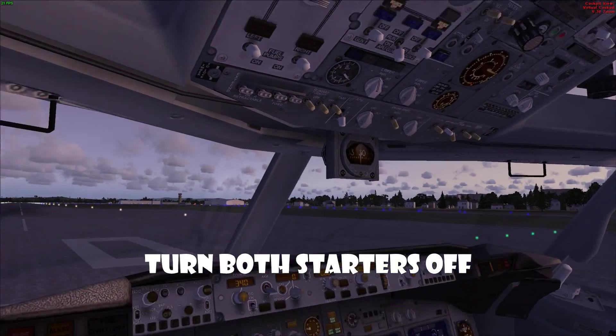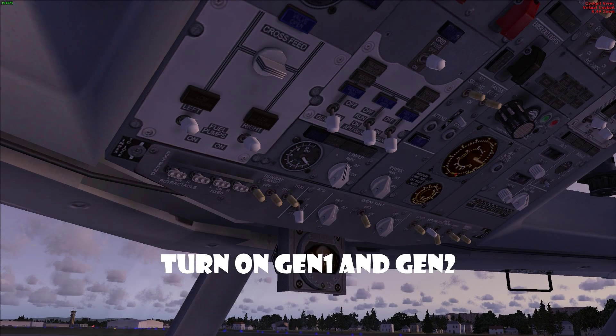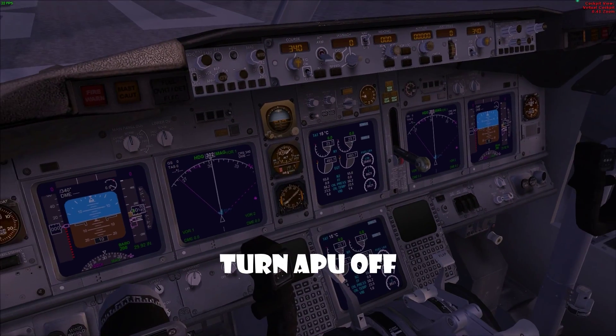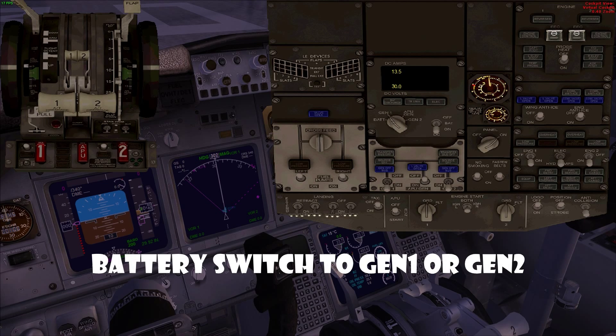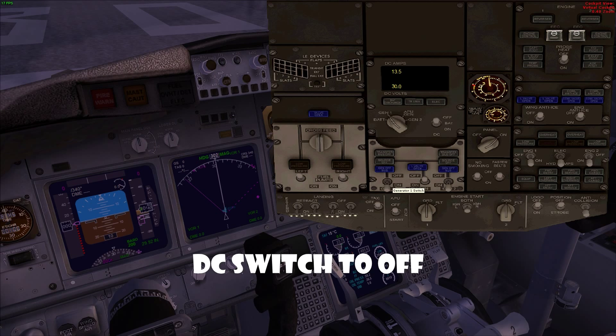Now turn the APU off and turn on the generators. Turn on Gen 1 and Gen 2, then turn APU gen off and turn the APU off. Switch this to Gen 1 or Gen 2 — either one works. You can also turn the battery switch off because you don't need the battery anymore.